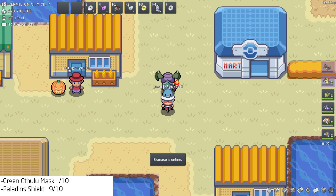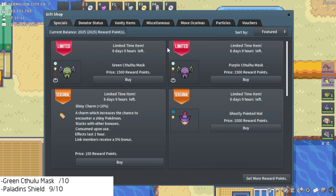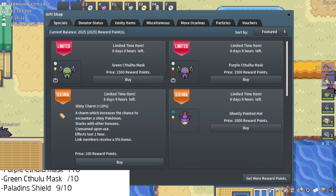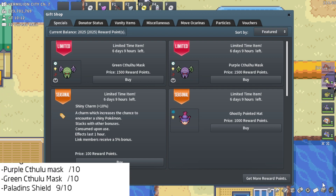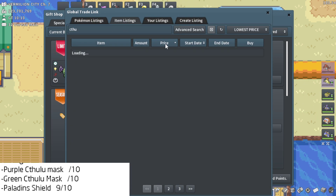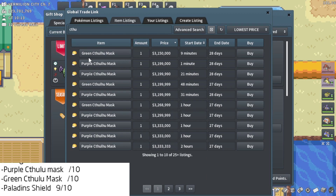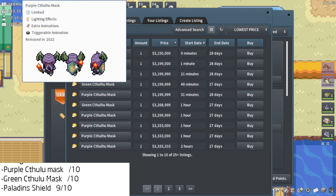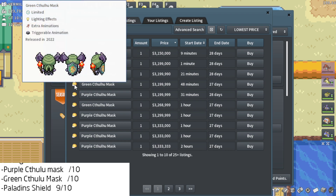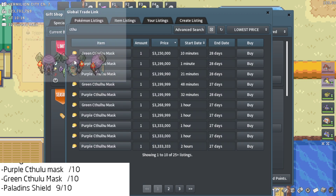The green Cthulhu mask — you can actually see that I am wearing the purple Cthulhu mask, so that might give you an idea of what I think of the green one. I'll actually do them both at the same time. The Cthulhu masks are the gift shop vanities for this event, currently going for 1500 RP, although they have gone down a lot in price. The green is sitting at 3.15 mil and the purple at around 3.2 mil at the time of recording, which is kind of surprising to see them tank so hard.